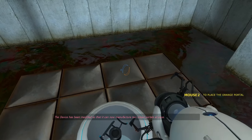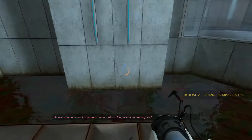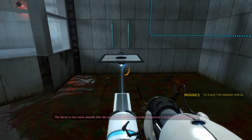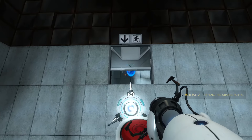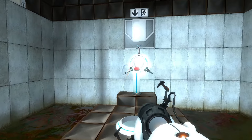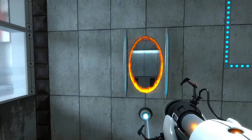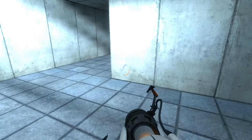So now I just gotta wait for the portal gun to hit it at the right moment where I can walk in. Like right here. Easy. I forgot to jump. I can now manufacture two linked portals at once. As part of an optional test protocol, we are pleased to present an amusing fact: the device is now more valuable than the organs and combined incomes of everyone here. Is that just showing me where I can put a portal? Oh, I'm just dumb — I don't know why it's showing me where I can put a portal.